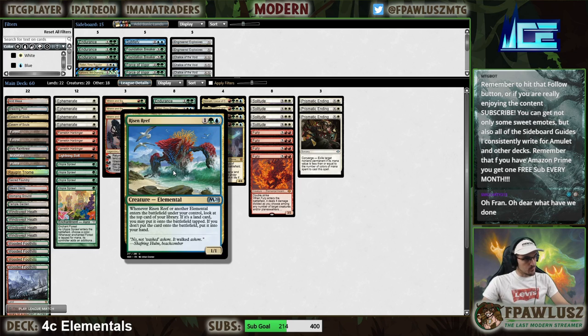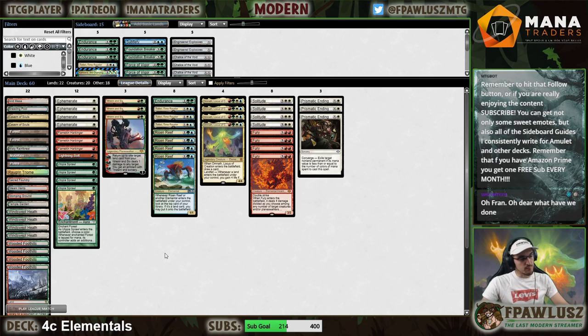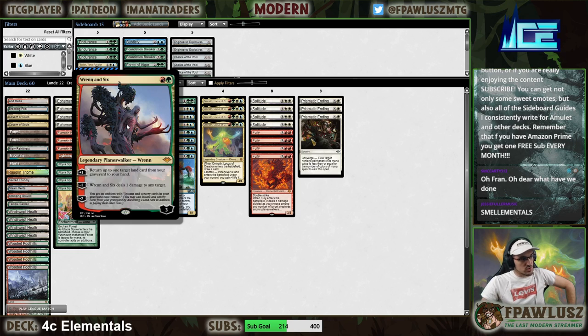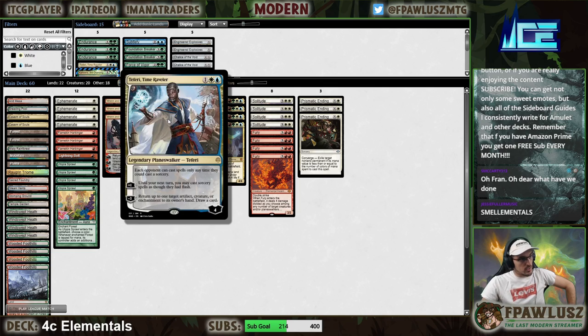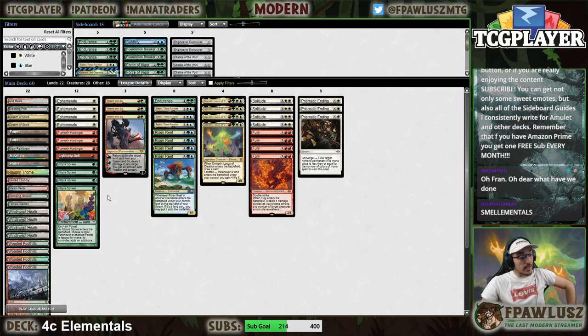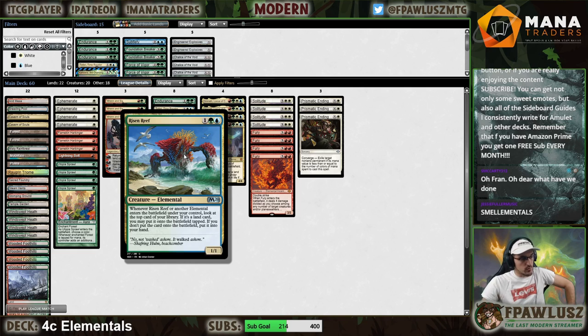Recent Reef is the engine that ties this entire deck together — it turns your Furies, Solitudes, and Endurances into card parity instead of card disadvantage. This version of the deck, I think innovated by Canister, is playing actual interaction in the form of Prismatic Ending and Lightning Bolt, and it's playing Planeswalkers like Ren and Six and Teferi. Both of these cards are just absolutely insane. It also has Utopia Sprawl as a way to ramp, since your key turn is turn number three.